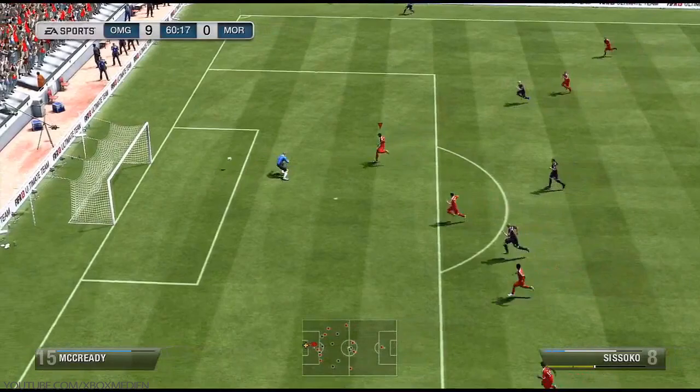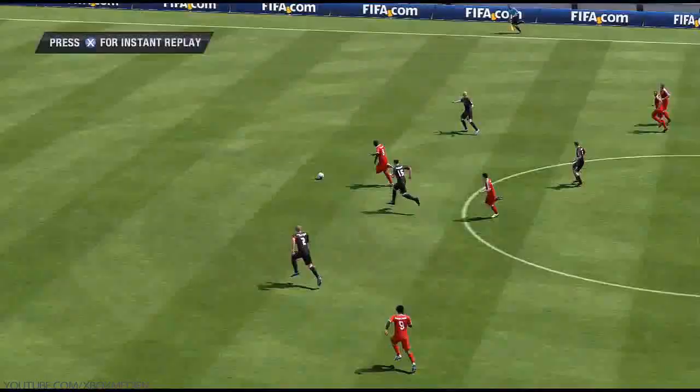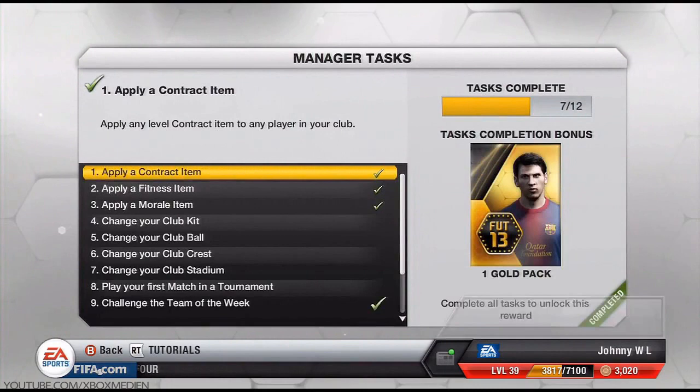Here's another tip — tournaments against the computer. You can see I'm just playing against the Bronze Cup first round on amateur difficulty. It's so easy. You get 500 coins to win the tournament and it goes up on different tournaments. There are so many single-player ones as well. I'll beat this one like 10-0, so that's another way to get yourself a lot of extra coins.